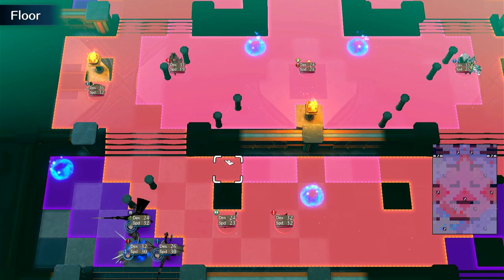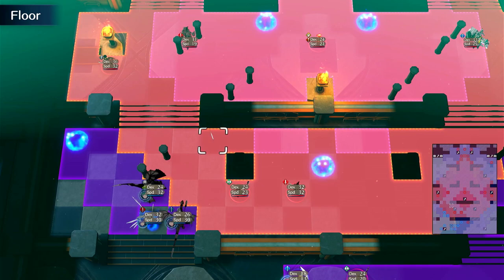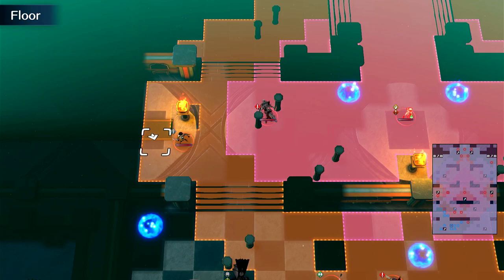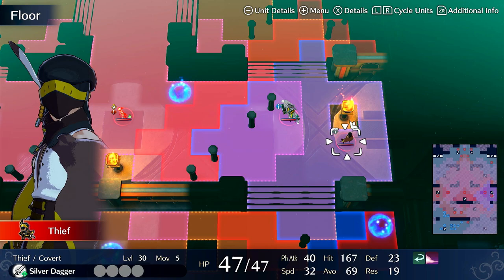Now the thing about this map - the only thing that's pressuring you to be fast is killing these thieves. What they do is they run up, loot both chests, run back down, and go in here. So if you do not care about killing these thieves, you can let them get the items. The items are worth a lot of money, so I do kind of recommend getting them, but if you'd rather not do that, you don't have to.